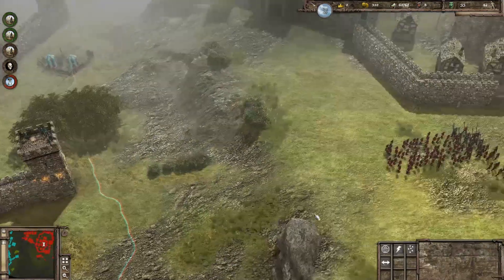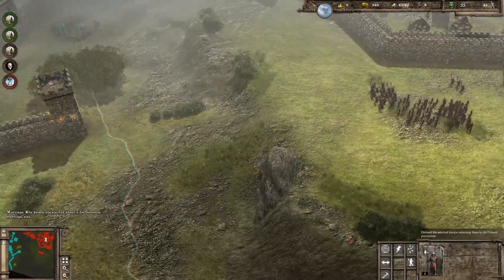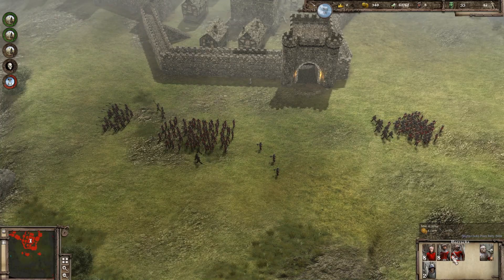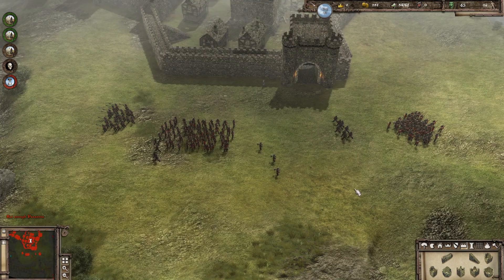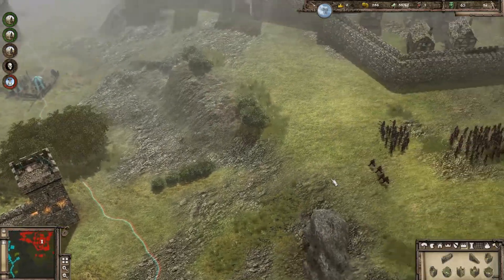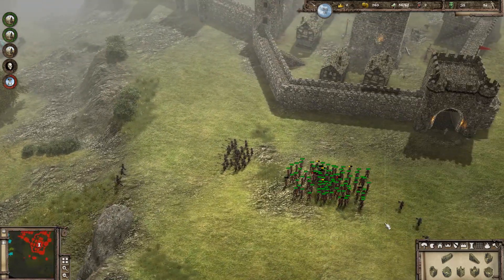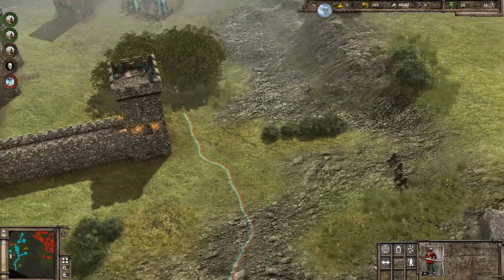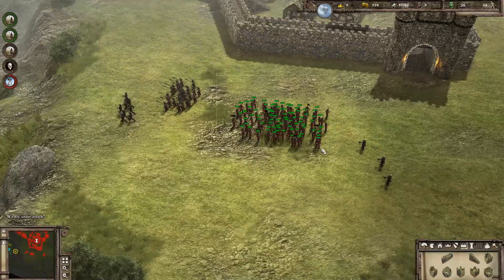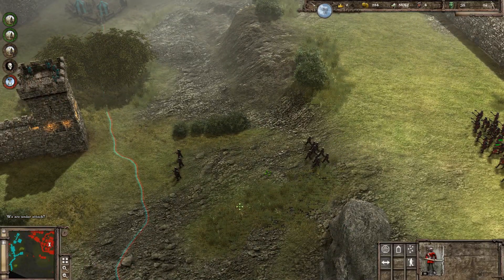I'm going to send the bowmen in first to take out the archers in that tower — actually, maybe we should send the pikemen in first. Pikemen first — let's tank some of that damage. All of a sudden I have a tickle in my throat, which makes it really hard not to perform an unproductive cough — so if I sound a little bit wheezy, that might explain it. Now, if those archers were on the ground, they would have started sniping these pikemen when they were probably way over here. It's logically consistent — apparently — that being on top of a tower means you have less range than standing in an open field.